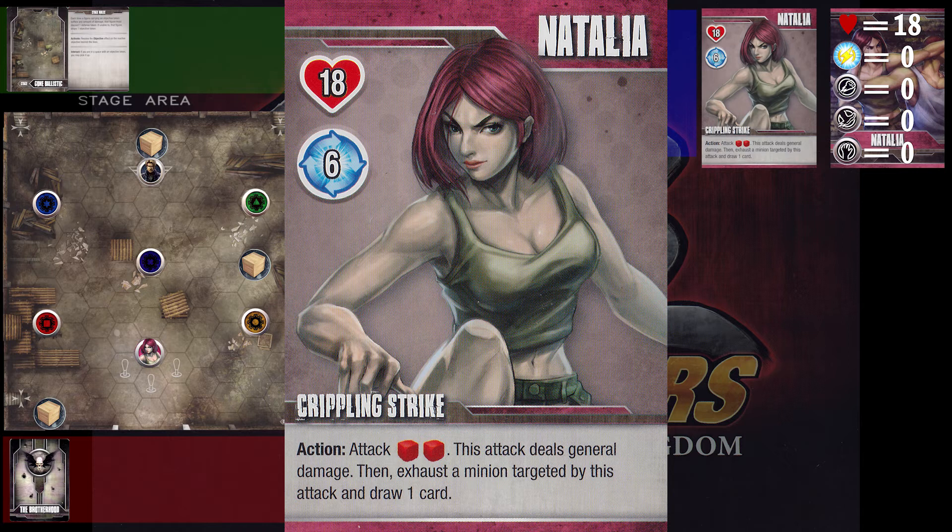Also, since she does general damage, when she rolls a defense die she's going to be able to pick whatever defense token she wants to use. That can be very helpful, especially if you're going to use some of her other cards later that require a specific combination of defense tokens. At the end, she also exhausts the minion — which doesn't affect the boss — making it so they can't attack or move, and you can manipulate the board a lot easier. And she can draw a card. Things in her hand are really useful; because she's got so much versatility, you'll have a lot more options with more stuff in your hand.